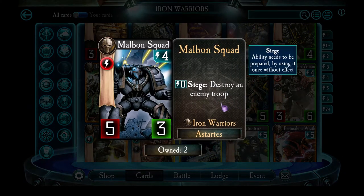Malbon Squad has a super powerful Siege ability — destroy an enemy troop. On the downside, they only have 3 health. Because their Siege ability is so powerful, your enemy will try to kill them as soon as they hit the board. There are too many ways for a 3-health Space Marine unit to get killed, so they tend to die. On the other hand, they benefit a lot from Harsh Discipline because with a zero-cost Siege ability, if you do have Harsh Discipline you can immediately use them to wipe out an enemy troop. These guys would be nice — it's just that their health is too low to be reliable, so I don't tend to put them in any of my decks.